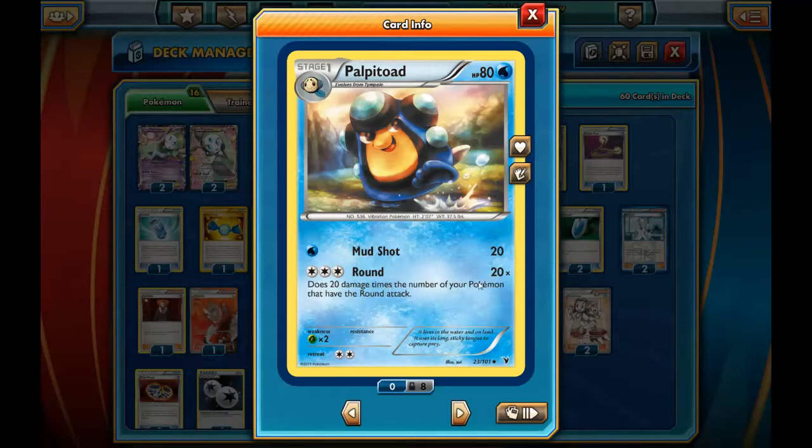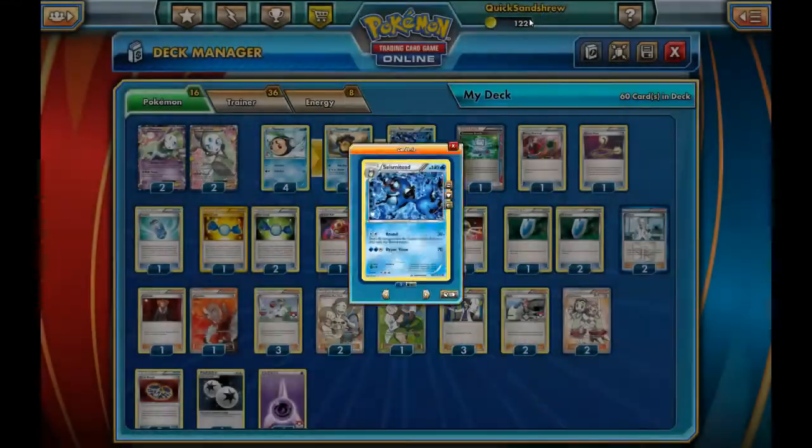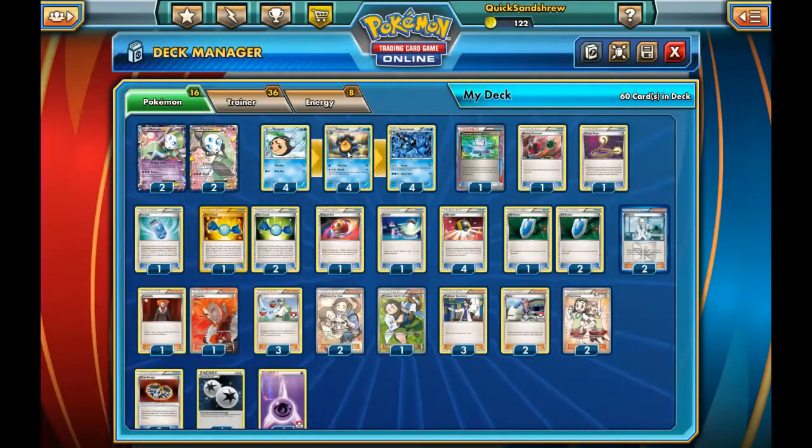Palpitoad's Round, however, only does 20 damage times the number of Pokemon, and it costs 3 Colorless to activate. So when possible, we want Seismitoad to be our primary attacker, though we can have our bench full of Palpitoad and Meloetta in order to have enough Round-attacking Pokemon to do maximum damage.